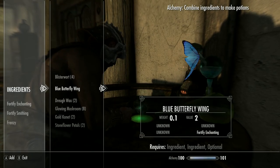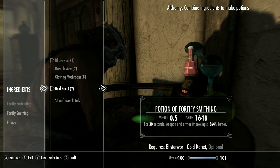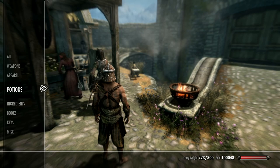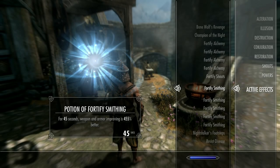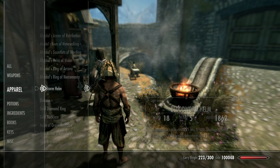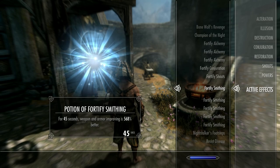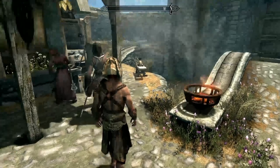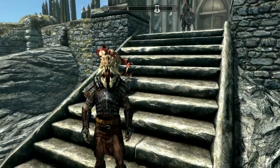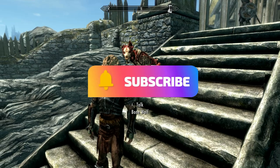Another enchanting potion would jump to 146%, so you could keep going as high as you want. I'm also going to combine blister wart and gold kanet to make a 364% smithing potion. One final tip: for the smithing potion, if you equip only the Bloodworm Helm first and then take the potion, you get a 568% increase because the Bloodworm Helm stacks on top — versus 455% without it. You can also switch to Seeker of Might as well if you wanted to. That's my guide to creating a legitimate crafting suit in Skyrim — let me know if I've missed anything and I'll see you next time.